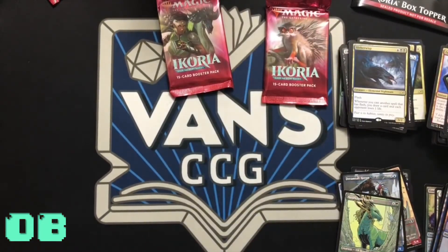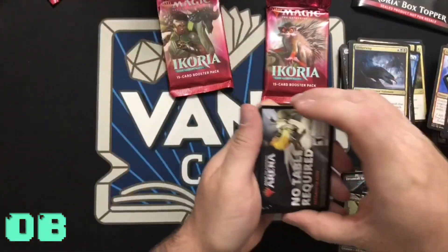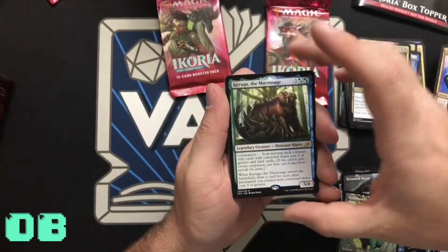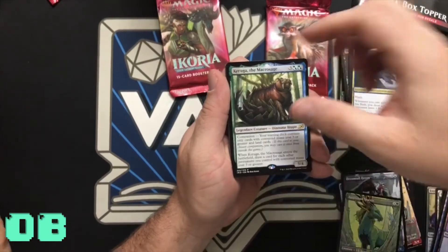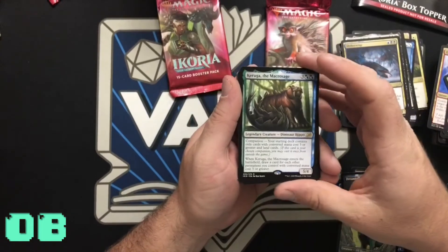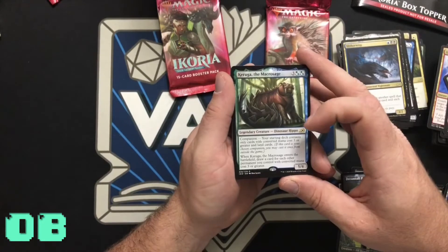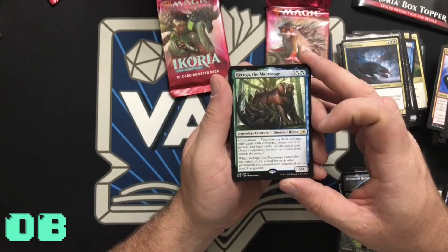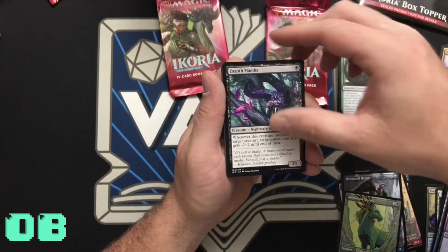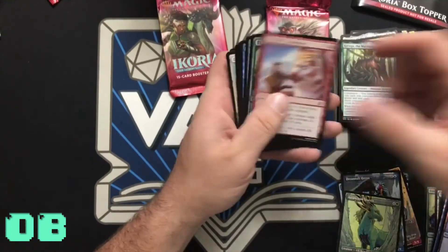Token, land. Karumonos, the Macroson — that is a Dinosaur Hippo, wow! It's a companion card: starting deck contains only cards with converted mana cost three or greater and land cards. When it enters the battlefield, draw a card for each other permanent you control with converted mana cost three or less. Pretty cool. Zagras, Thief of Heartbeats, Mystic Subdual, Footfall Crater, and our commons.